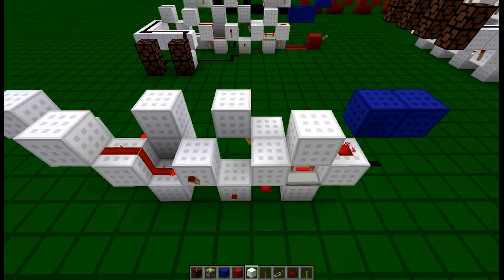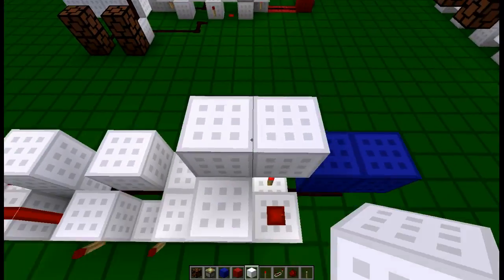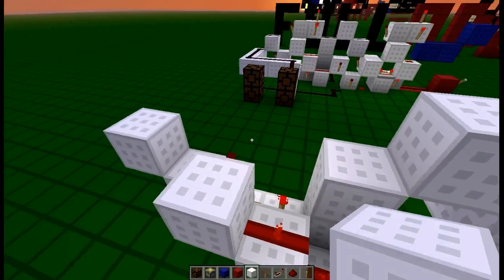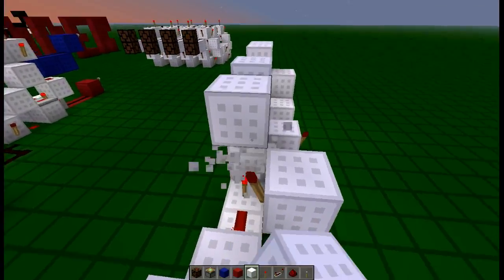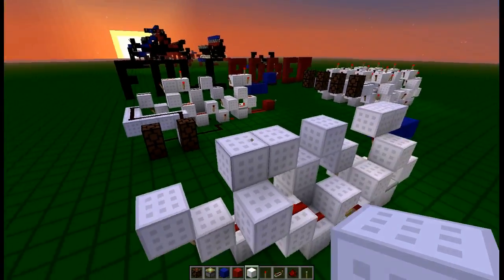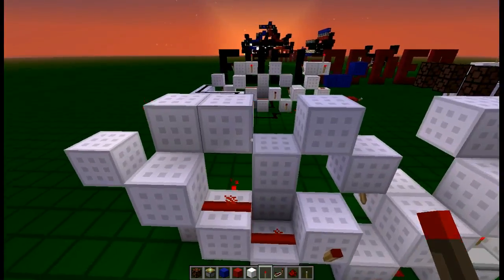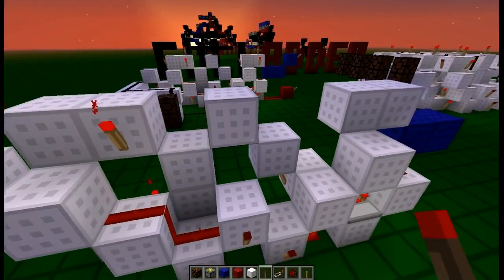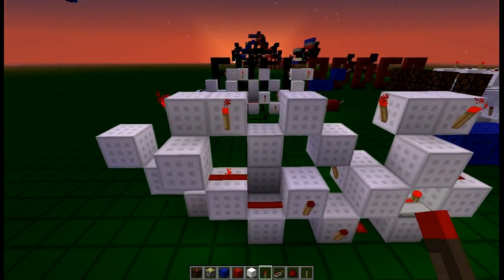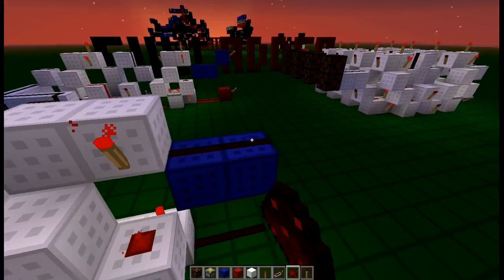Next layer: we build up the input — place the two blocks like so, bridge these two so they have a nice little connection. Put that into its own input, going into these two blocks, and that's it for this layer. Then we want to place torches here, on here, here, and here — that should be it, four torches. With a piece of redstone there, there, there, and for our input.